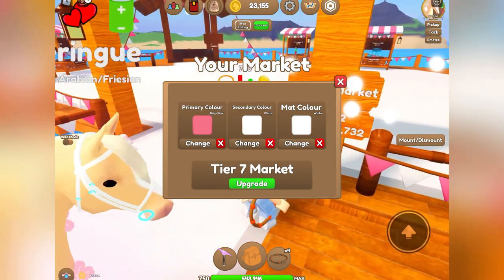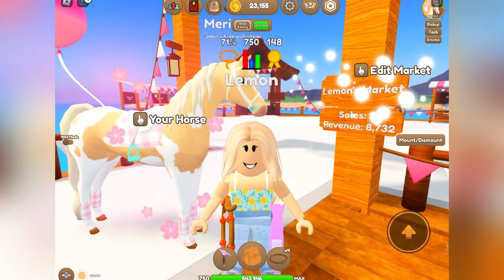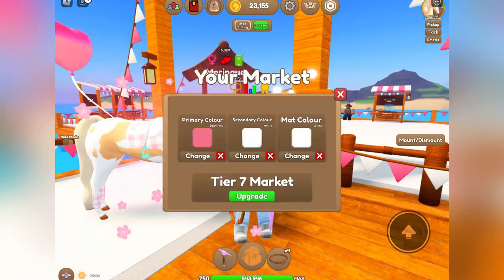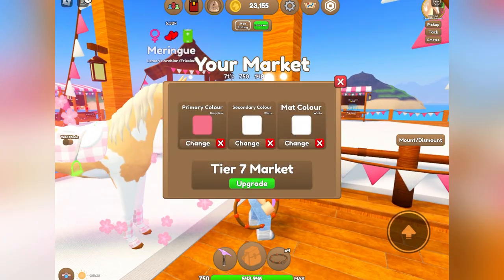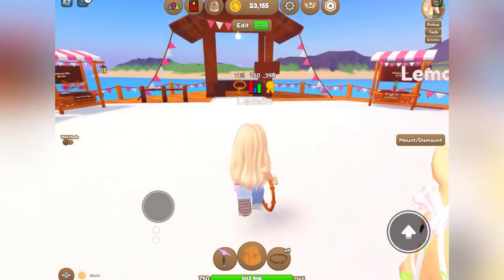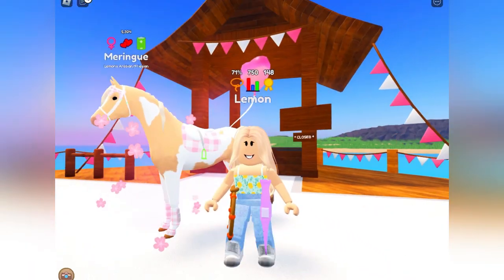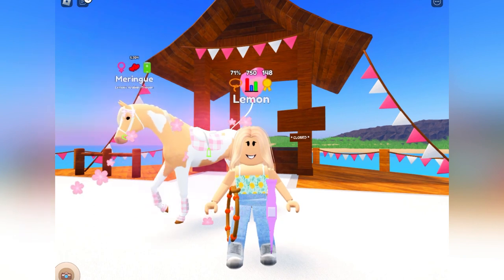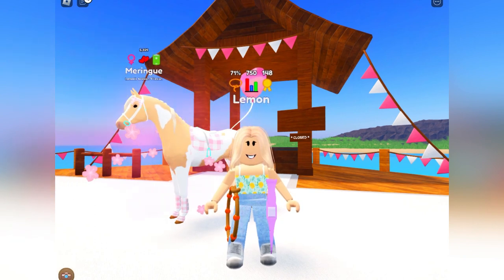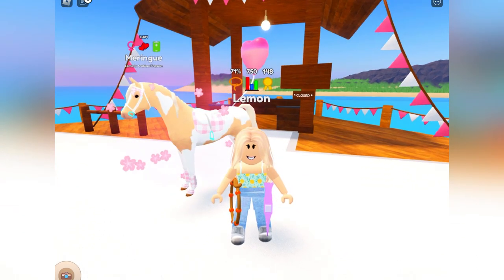What you need to do is continue to upgrade your market until you get to tier 7. As you can see here, I am currently on tier 7 market and I just got a horse stall where I am able to sell a horse. It is a bit expensive — it cost me around 70k in total with all the upgrades to get to this point, but you can just keep saving up and upgrading as you go.